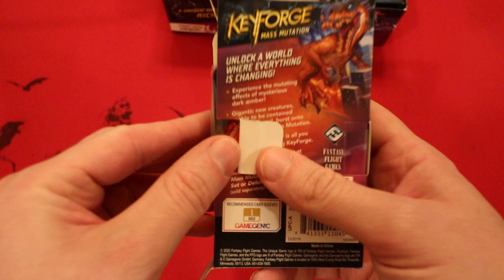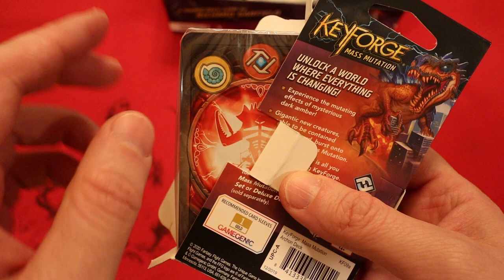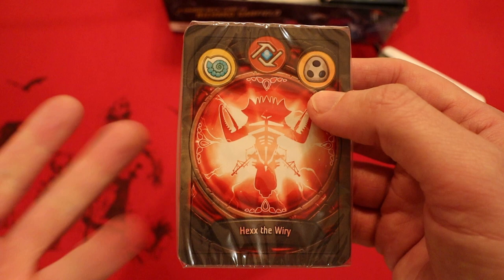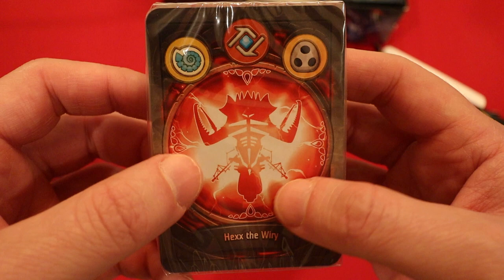Red Archon. First house is the Sorion, second house is Logos. This will be hilarious if it's Untamed — okay, it's not. And the third house is Shadows. The reason I mentioned Untamed being hilarious is because those are the three houses that have gigantic creatures, and then I was really going to love our odds. Hex the Weary — that is a pretty cool looking Archon, with some sort of electric thing going on.